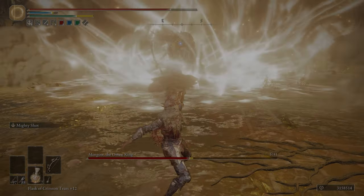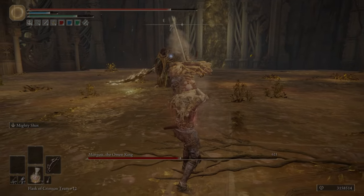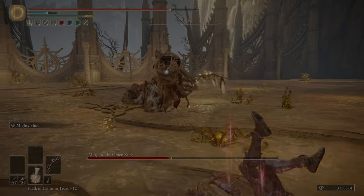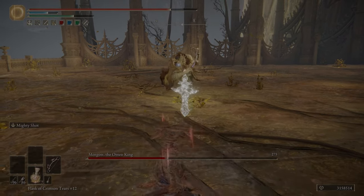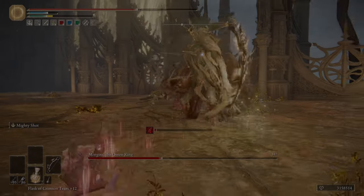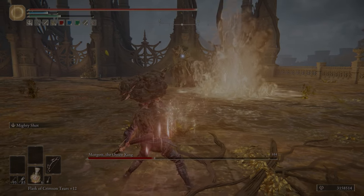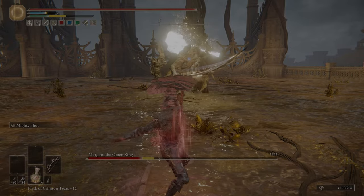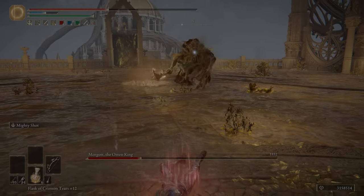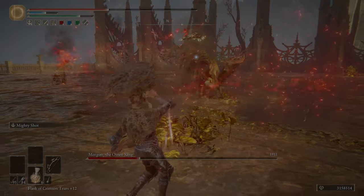The Serpent Bow only scales on strength and dexterity for physical damage, since arcane doesn't affect physical damage. Really, all you need for the Serpent Bow to be viable is enough arcane, assuming you're going to focus on the auxiliary effects. For the arrows, the St. Trina arrows, the sleep arrows, the poison arrows, and the serpent arrows are probably the best bet. You can also go with just regular arrows — after I proc poison, I would switch to a standard arrow to get some more damage out on the field.